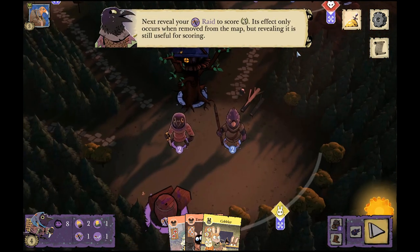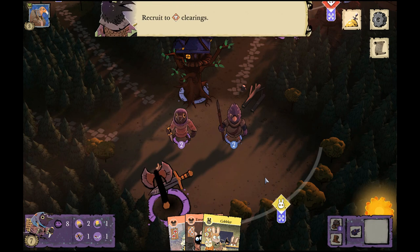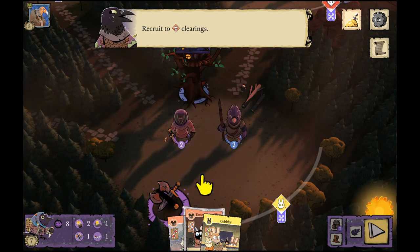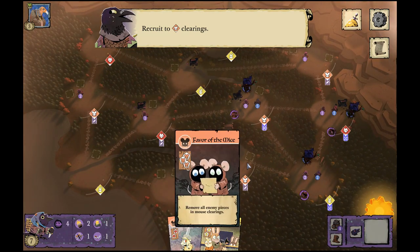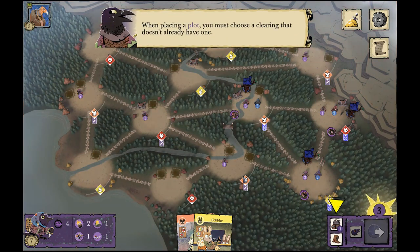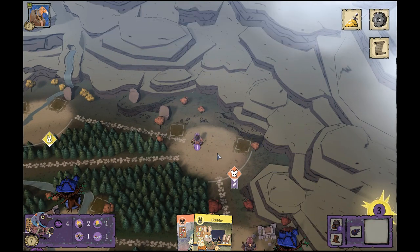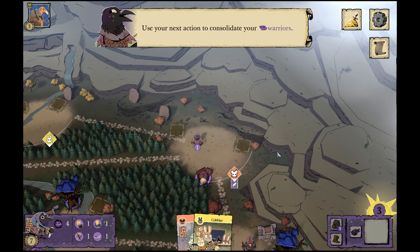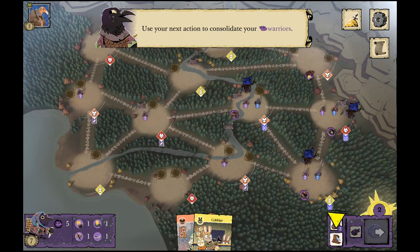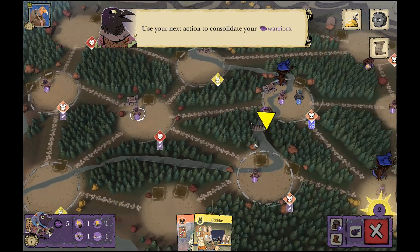We score three points now because we've got three revealed plot tokens. You can see that getting your plots down and keeping multiple plots protected is the way to score a lot of points for the Corvids. We have to place a new plot in a clearing that doesn't already have one. A corner placement is good because it's slightly out of the way, so it might take opponents a couple of turns to reach it. We set up a bomb there, sacrificing a troop to place that plot.